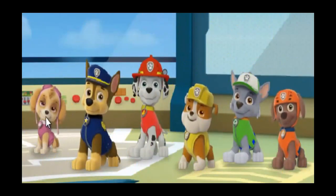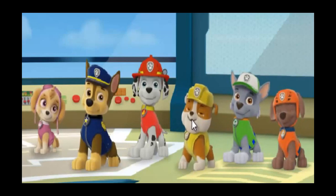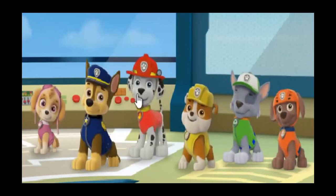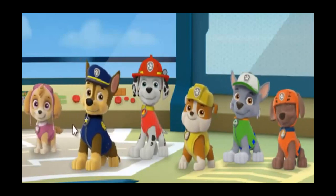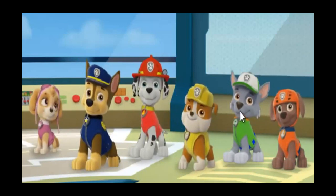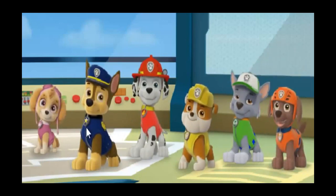First, we need our water rescue pup in orange. Not that pup! Skye can fly high, but we need a different pup for this job — try again! Not that pup! Rubble is our construction pup in yellow. We need to pick our water rescue pup who can take his hovercraft out in the bay. Yes! That's our water rescue pup!